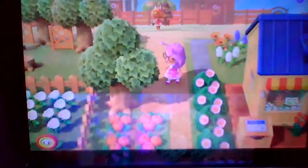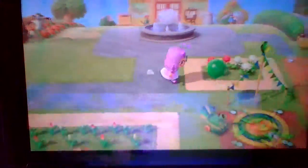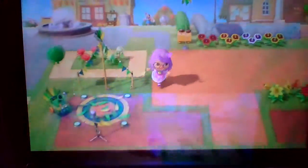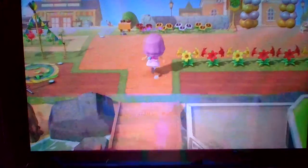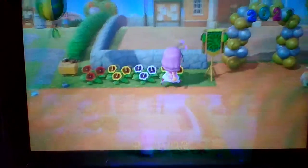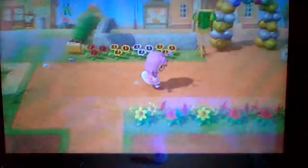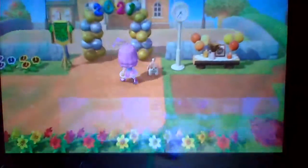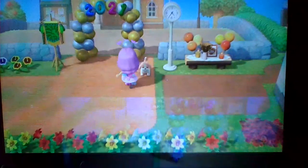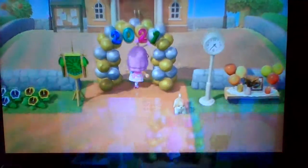Going up front, we have some more flowers. Over here is Resident Services. We have more flowers, a balloon, and what I did is put the stone fencing all the way around it and then hedges on the sides because I thought that looked really cute. We have the 2021 arch, our park clock, this adorable puppy plushie, and our festival flag, and then it just leads into here.